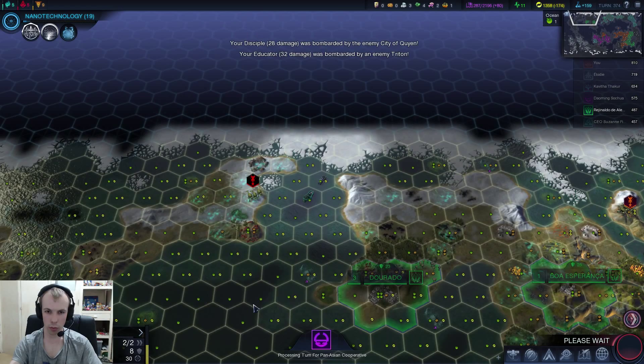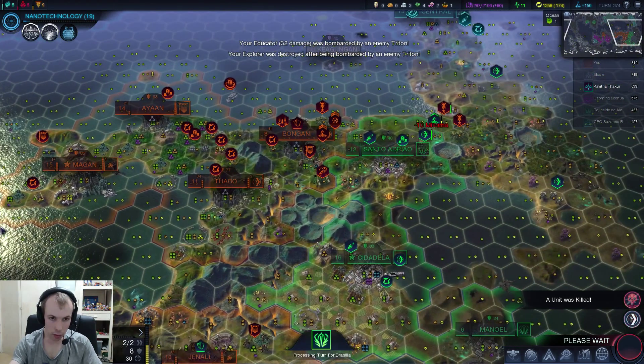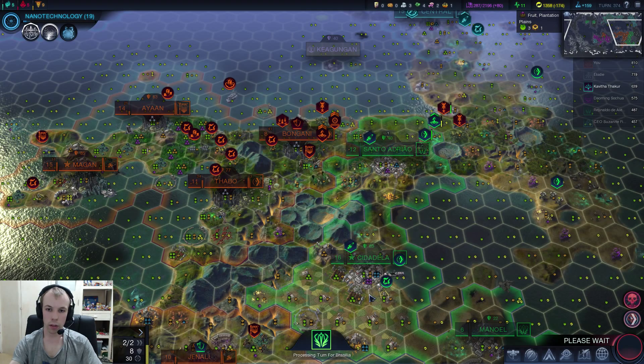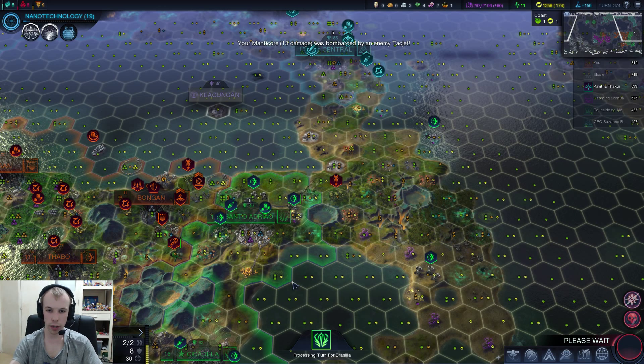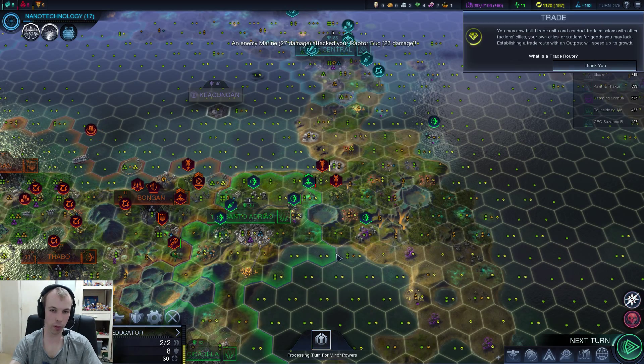I'm not sure what my guy just got attacked by. They got their anti-air — I mean, they got their jets. Looks like my raptor bugs are keeping green busy.